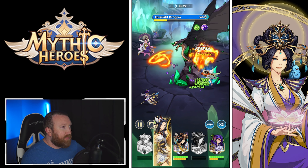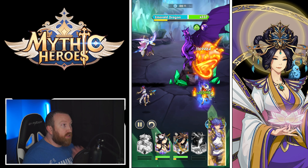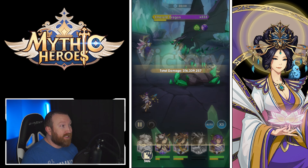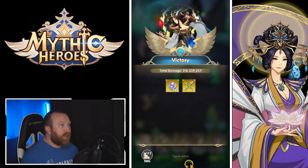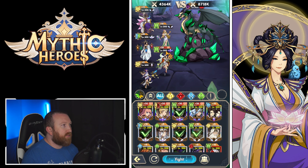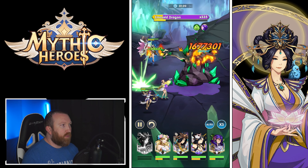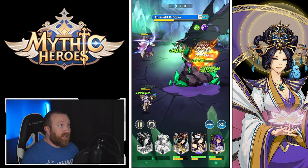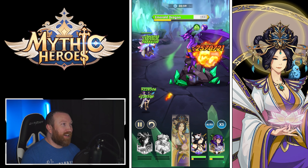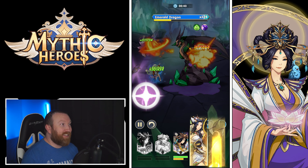Overall the damage is absolutely insane. The Western Queen and Dio combo is ridiculous — they're two must-build heroes. A full Luminarch team might be crazy if you have a Susano or Artemis in the lineup. Let's do one more hit — we'll challenge one more time. What happens if we put them back in the back row? Something went really wrong there — we almost lost everybody. I need to understand the Emerald Dragon's abilities a bit better. It ended up being fine — our back row just took a ton of damage for some reason.